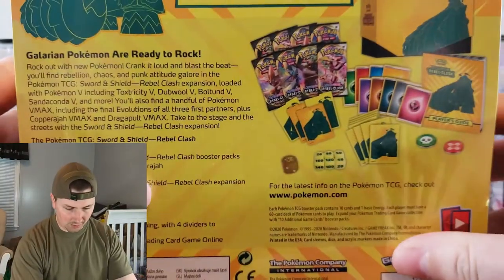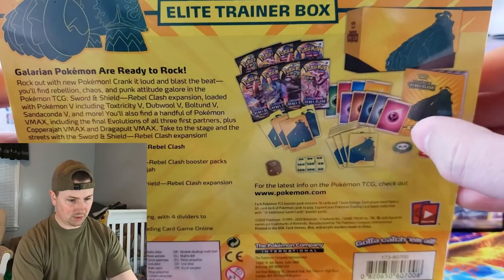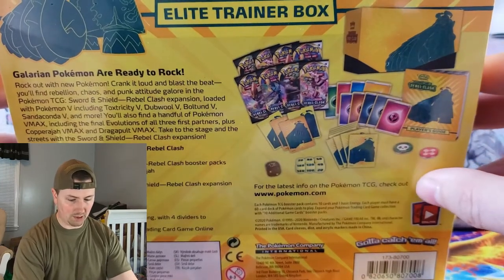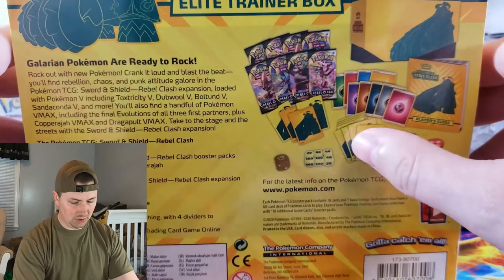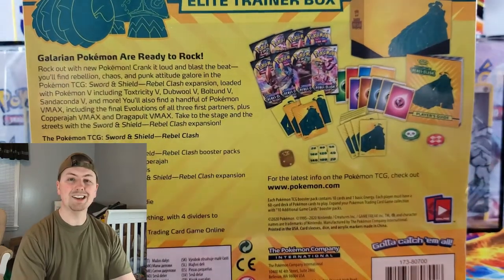It comes with some pretty cool stuff, if you guys can see this down here. Obviously you get the box, and it looks like it's kind of going back to what the Sword and Shield boxes look like. But you get the sleeves, you get the dividers, you get all the packs. It's going to be cool.